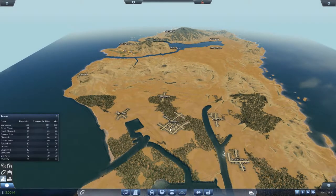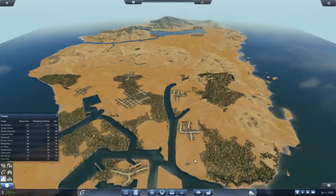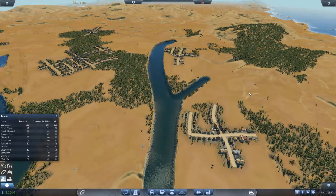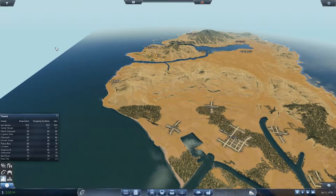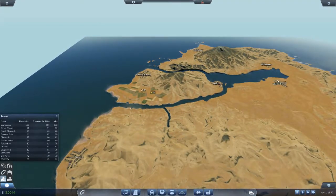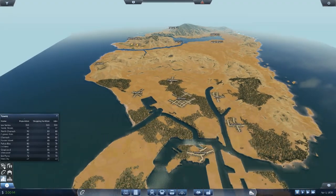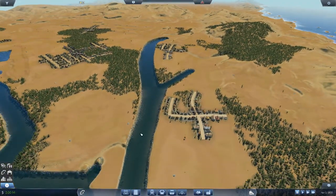We could either put a road from Los Santos up through Vinewood to Sandy Shores, or we go this way which would be more expensive but then we'd catch Chumash which is the third largest town. Cypress Flats is pretty big as well. Getting over that river is going to be a pain. I've decided - we're going to start in Cypress Flats, have a road joining Los Santos, then go across basically where the Great Ocean Highway is, up through Chumash, and then maybe do Route 68 over to Sandy Shores. It's going to be passengers since we've got no industries - it's a shame but anyway.